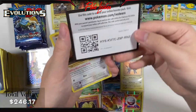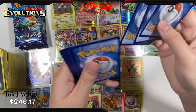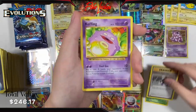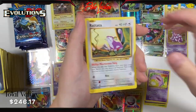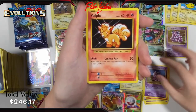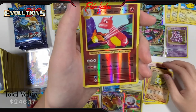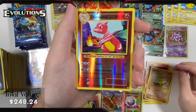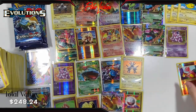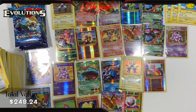Pack 29: Metapod, Professor Oak's Hint, Koffing, Rattata, Ralts, Nidoran, Vulpix, Sandshrew, Reverse Holo Charmeleon — which is pretty sweet — and an Arcanine non-holo. Going to sleeve up the Charmeleon. Only a few more packs left.